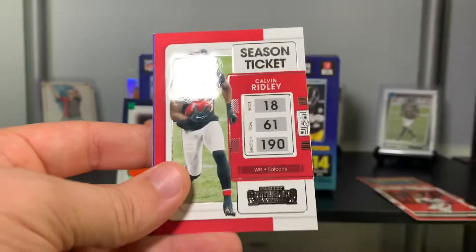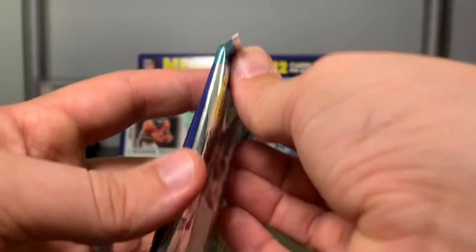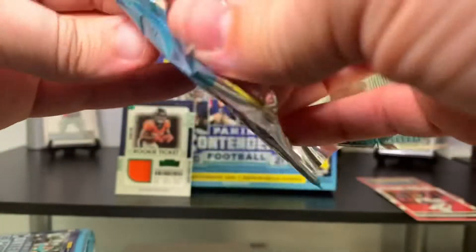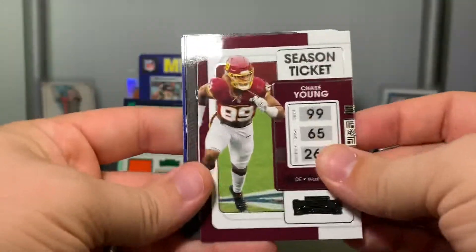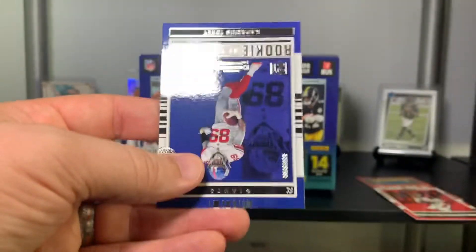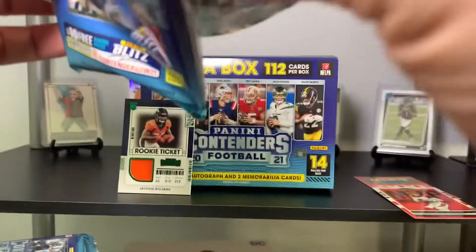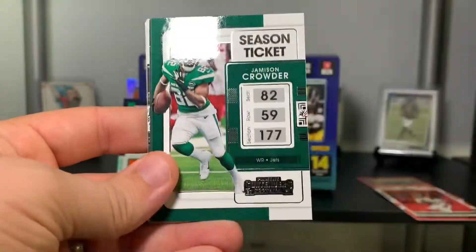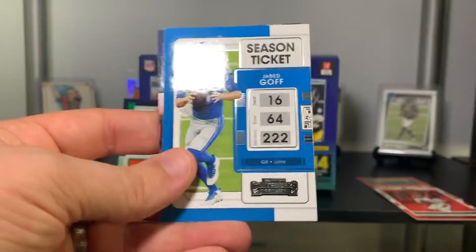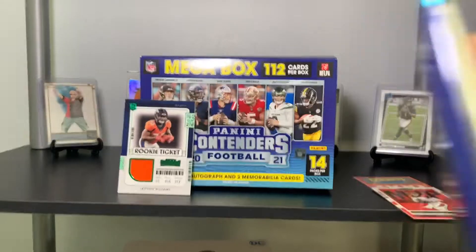Kenny Golladay, DeAndre Swift, George Kittle, Pat Mahomes, Calvin Ridley, Justin Jefferson, and Chain Movers of Darren Waller. I think we've hit almost every major insert. Chase Young, Khalil Mack, Daniel Jones, Von Miller, Kadarius Tony. Joe Mixon, Jameson Crowder, Davante Adams, Josh Jacobs, Darnell Mooney, Saquon Barkley, Jared Goff, Playoff Ticket Tom Brady. Five packs to go, still looking for a second relic or an auto.